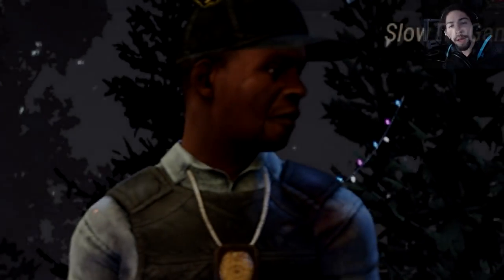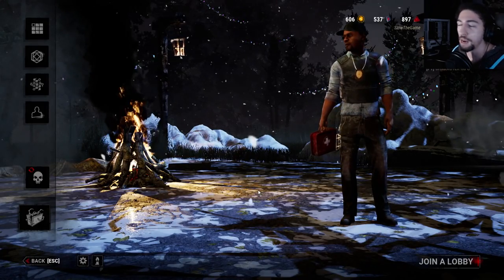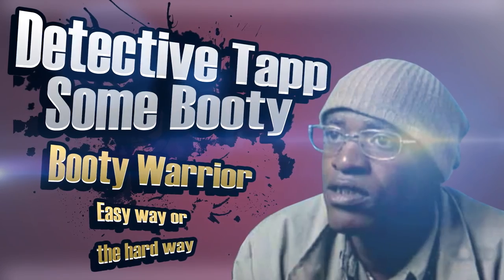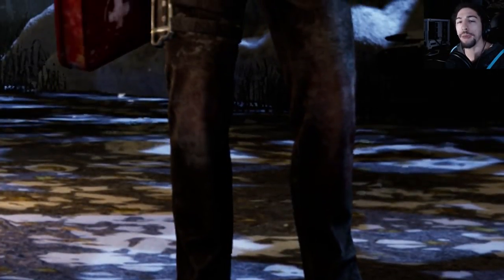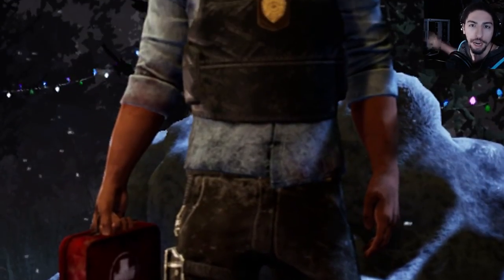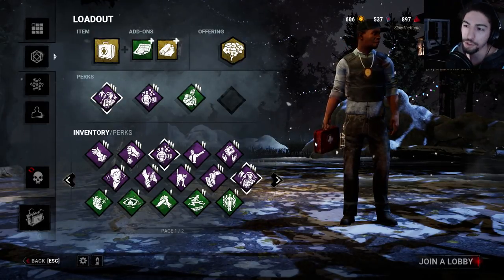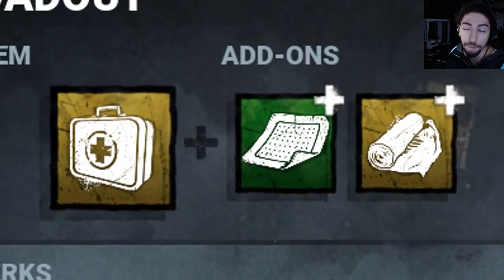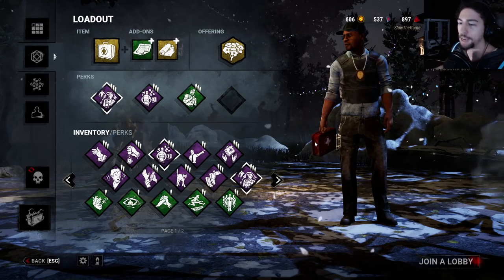We're gonna do some adept survivor today. As you can see, we're doing Detective Tapp. Don't pay attention to the stuff behind me, that's a nightmare. Eyes on me. What we got here is his three main perks along with a med kit that I can heal myself up at least three times.